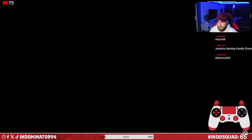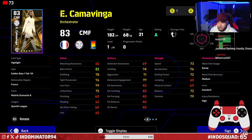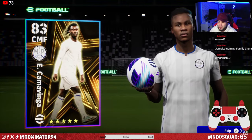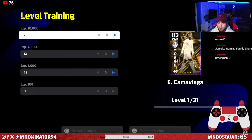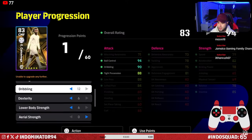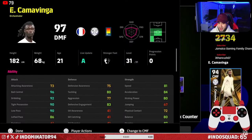Starting off with a major signing on this account as well — Kamavinga, five star. You boys know how he performs in my main team already, so this one is surely a great addition to the team. We're gonna replace him straight away for Ndidi. And then hopefully we got loads of training points. I'm gonna go for the same build as on my main account — the exact same build.